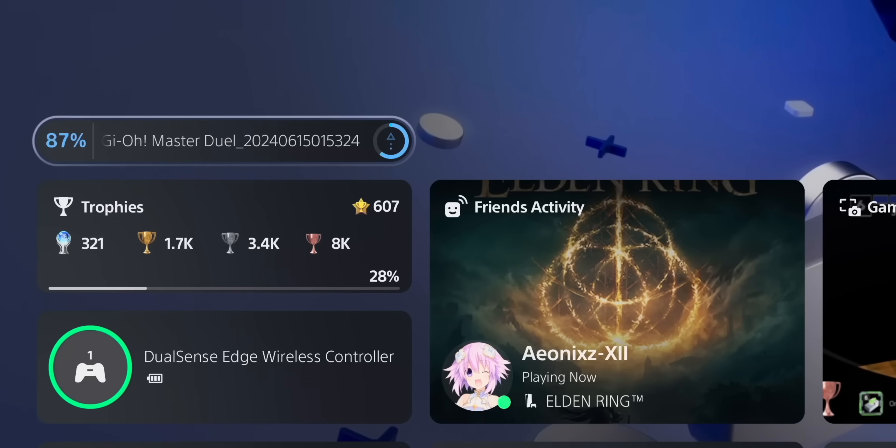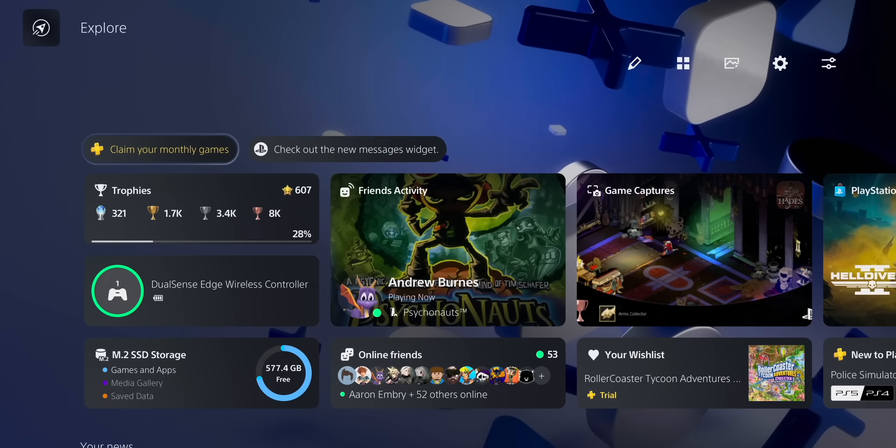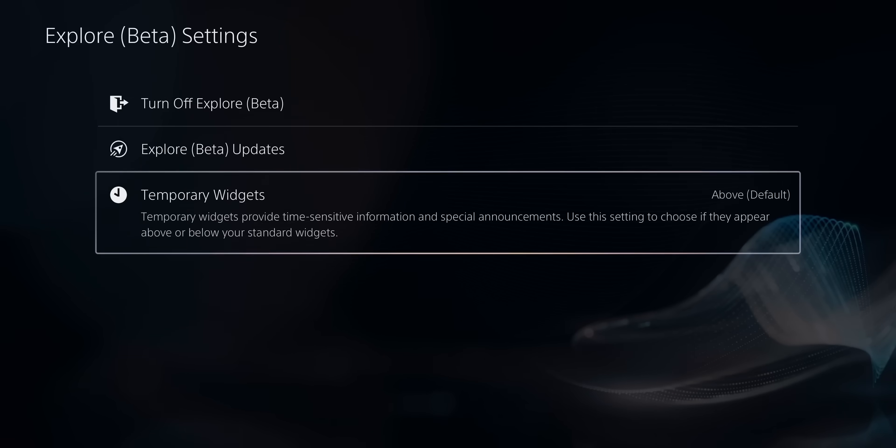Another cool thing about the welcome screen: let's say you're downloading or updating a game. Instead of going to the downloads area, when you press the PlayStation button, a temporary widget will appear at the top of your widgets showing the progress of the data transfer. Once it's done, it goes away. You can also change in settings whether that temporary widget appears above or below your current widgets — I personally prefer above so it's easy to see.